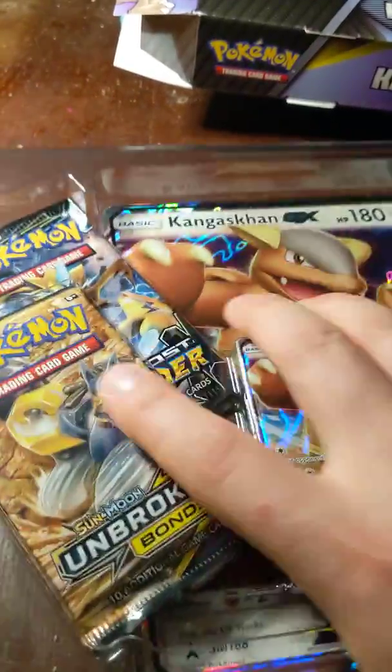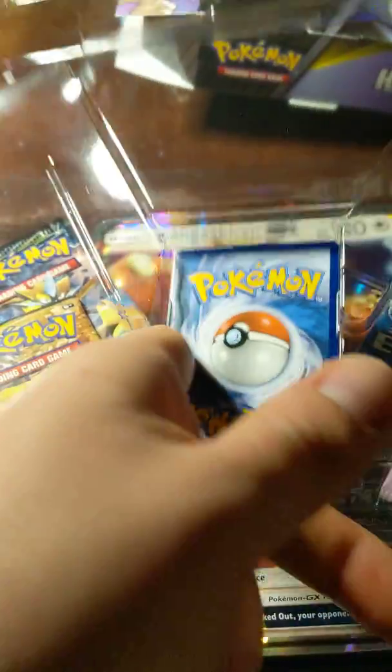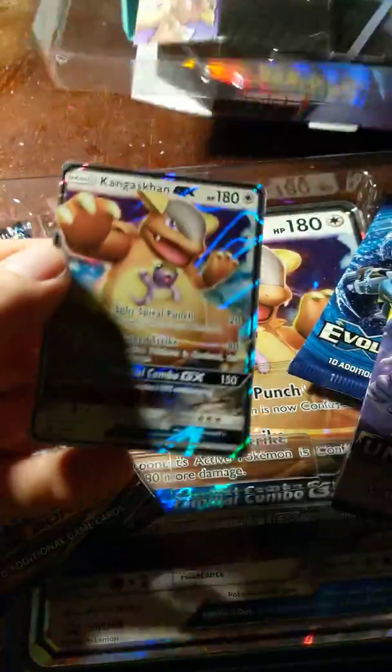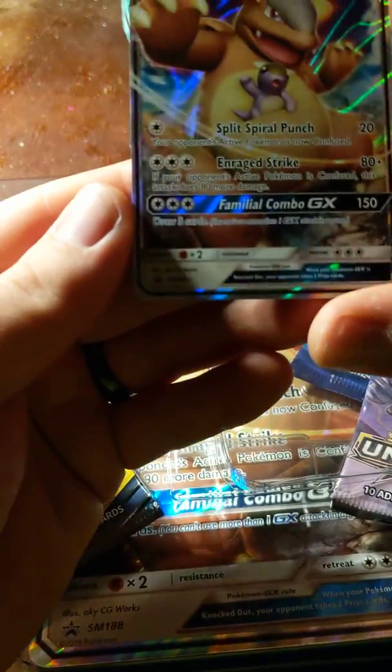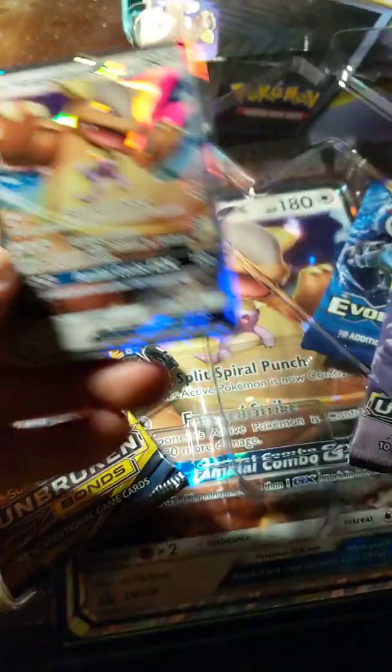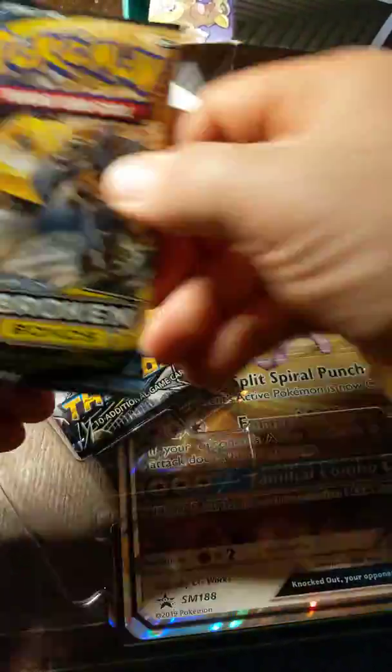You got this nice Kangaskhan GX — it's a promo, unfortunately, but still a very nice card. And of course we have Unbroken Bonds, Evolutions, Unbroken Bonds, and Lost Thunder.